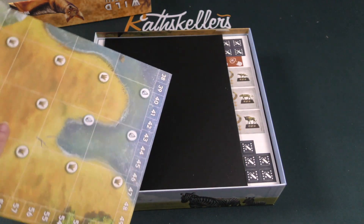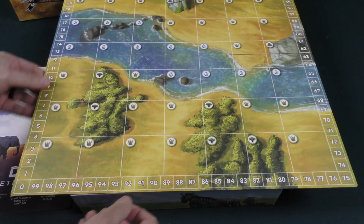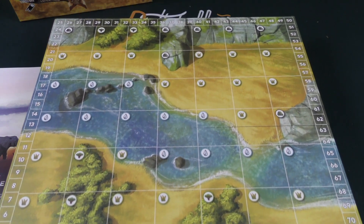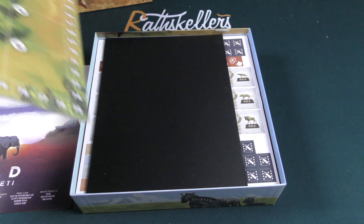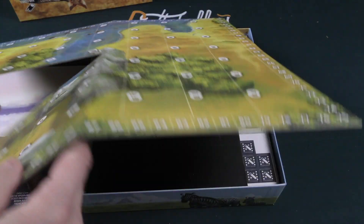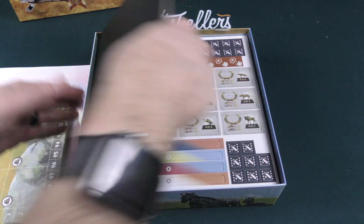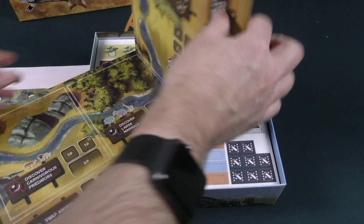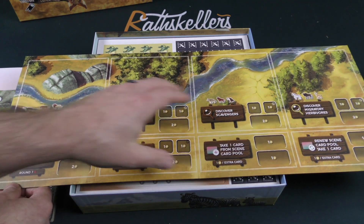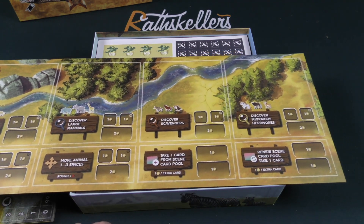Let's take a look at our components. We've got a double-sided board here with a score tracker around the outside. And we've got another board here — this is going to be where you're placing your actions from, it looks like, and the different types of animals that go on there would be my guess.